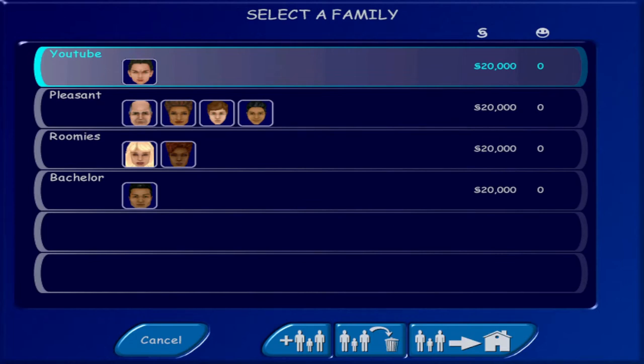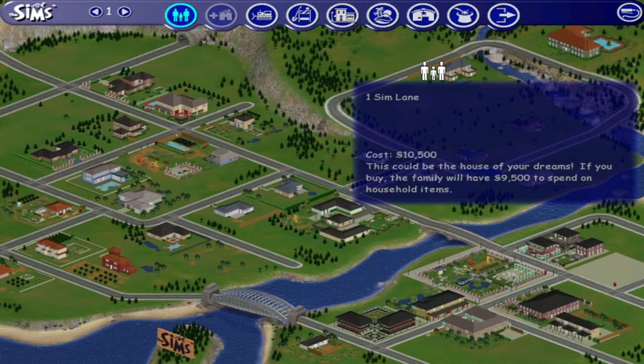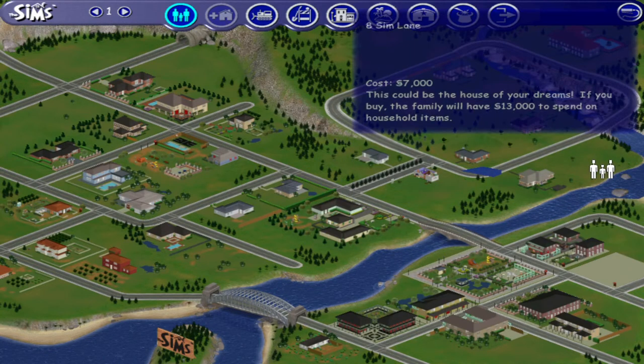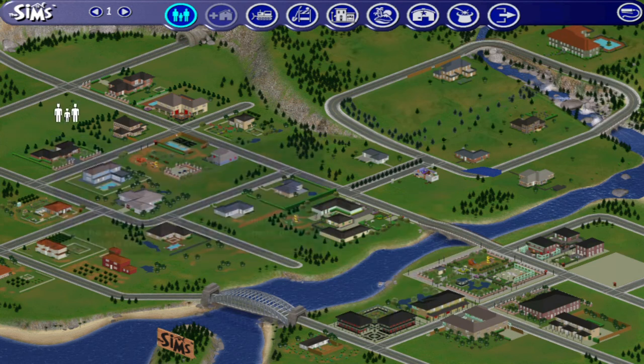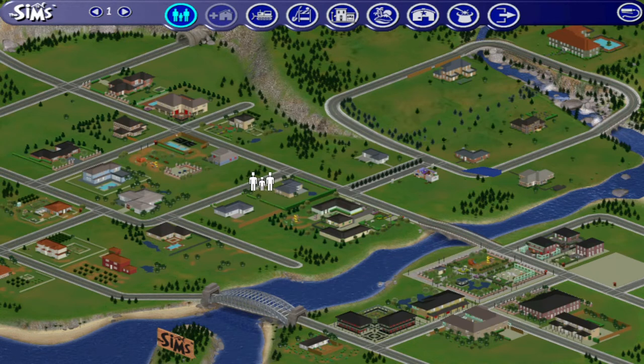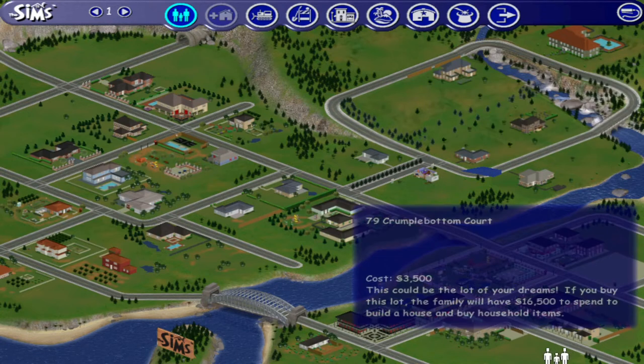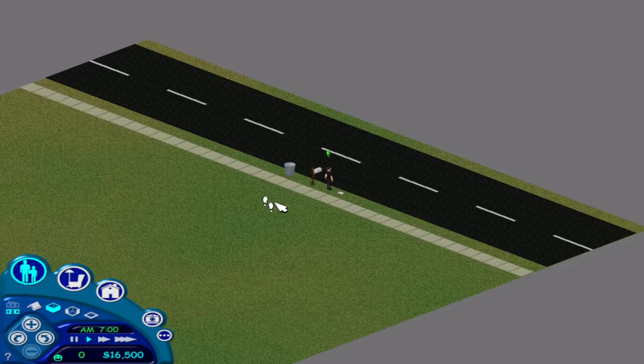Once we pick our family, click move in. There are a number of parcels throughout. I want to pick the cheapest kind, so obviously you want to stay away from 1 Sim Lane and 8 Sim Lane. The $4,000 and $4,500 lots are okay, but I'm going to try and pick the cheapest of the cheap. I'm going to go with the $79,000 Crumple Bottom Court. Yes, I want this. I want to pause the game right away, get the walls down, and let's start building.